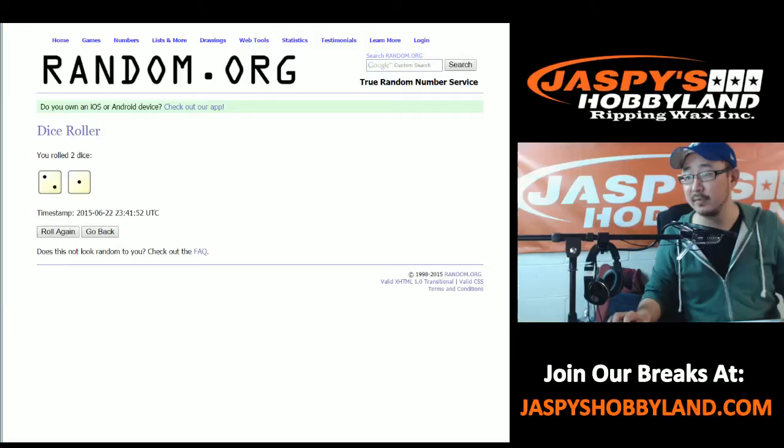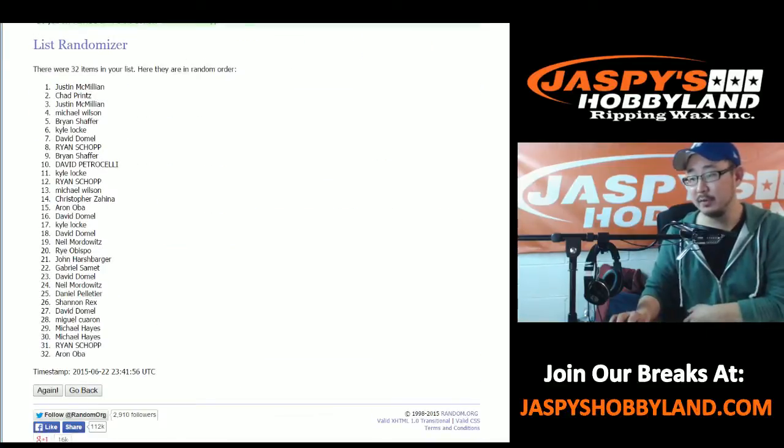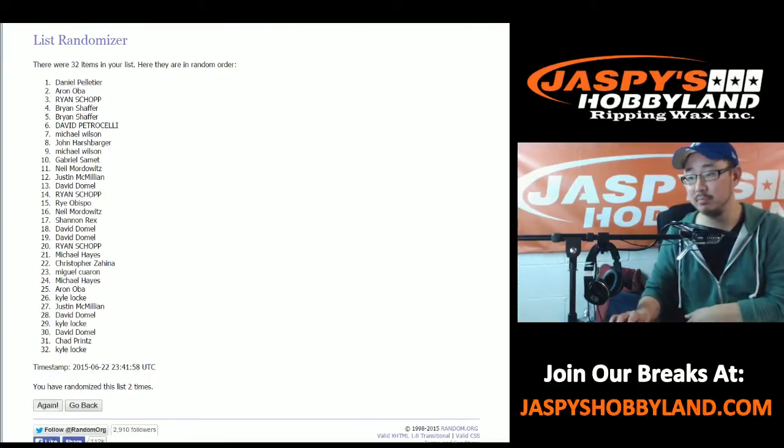We're going to roll the dice to see how many times we do each list. This is the list for break number two, case number two that we're doing. There are all the rows right there, and they will correspond to all of the teams. We rolled a two and a one — three times. Three times for each list: one, two, and three.